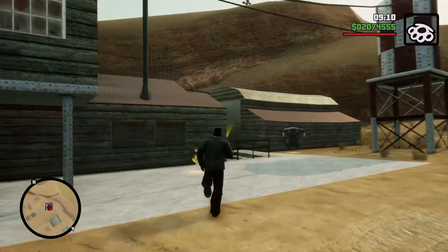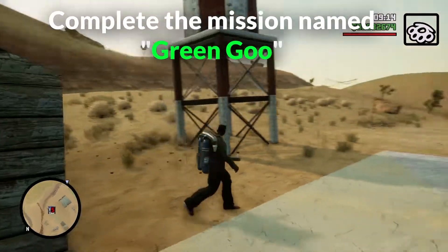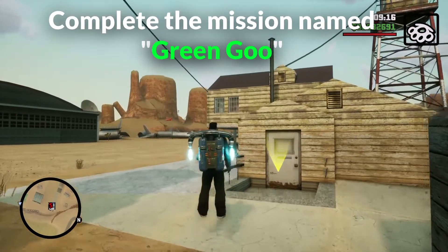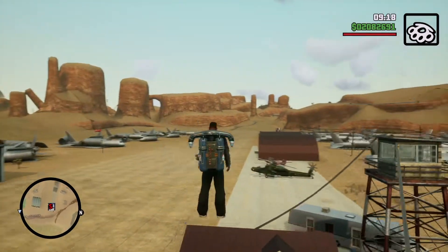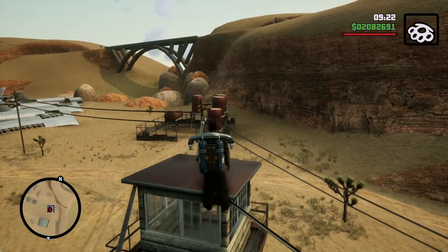There are two ways to get the Jetpack in the game. The first way to unlock it is to complete the mission named Green Goo, which The Truth gives you. After the completion, the Jetpack can be found next to the airfield safe house.